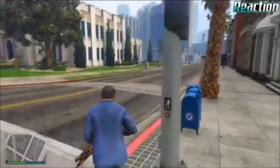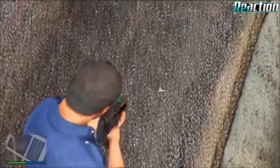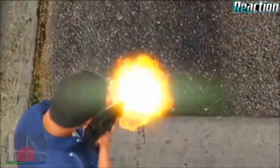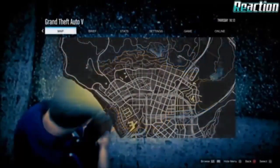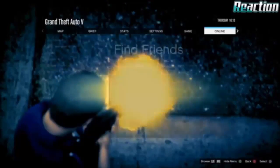Now moving on to the railgun method, which is more accurate. Do the same steps: aim towards the ground, hold Start, then shoot the gun, and let go of Start. You should see the explosion on the ground. Remember, you don't want blood on your character. Then go over to the Critter tab.